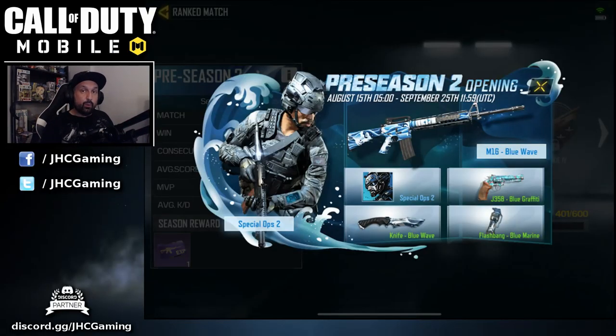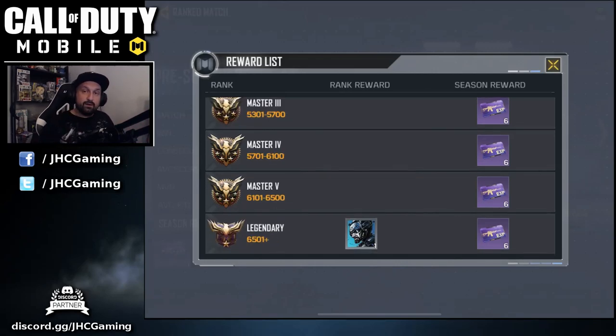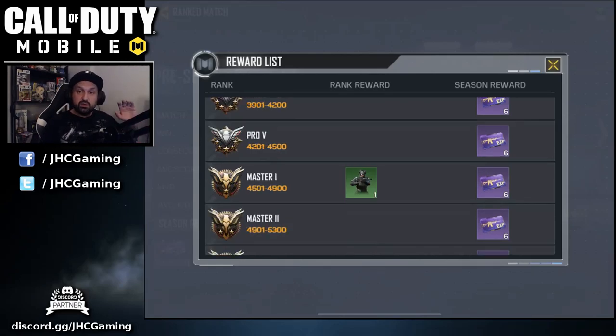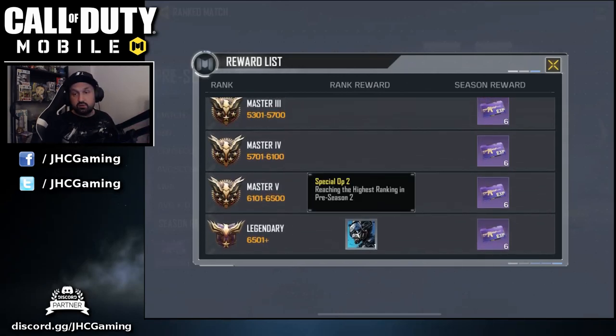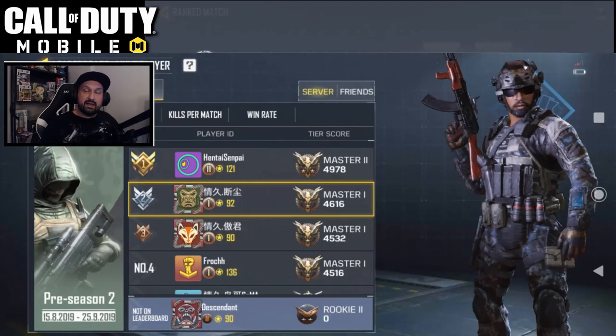The next one was added in the multiplayer ranked preseason 2 — it's called Special Ops 2, also unlocked at Master 1 in ranked multiplayer. There's also a rare variation of Special Ops 2 that requires legendary rank. I'm not sure what the difference is between the uncommon and rare versions — they look the same, so if you have details leave a comment. Let me know which one you like more: Special Ops 2 or Special Ops 4.